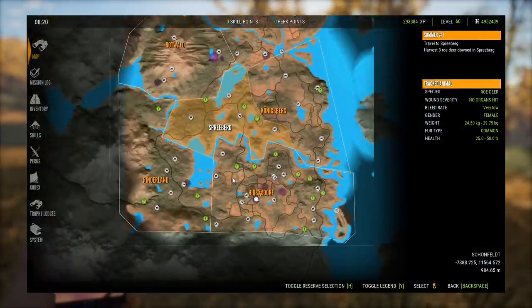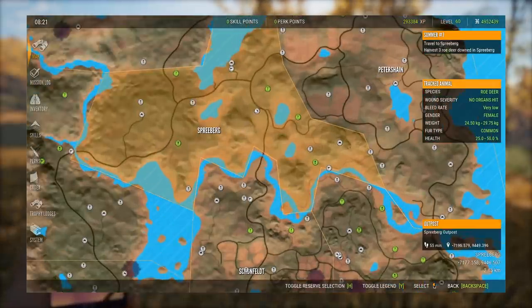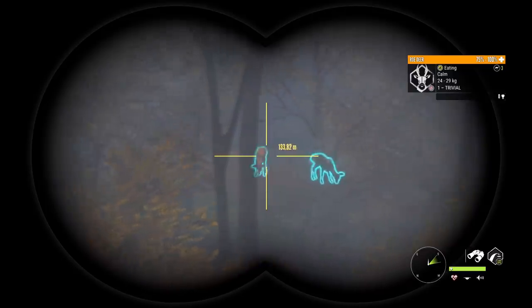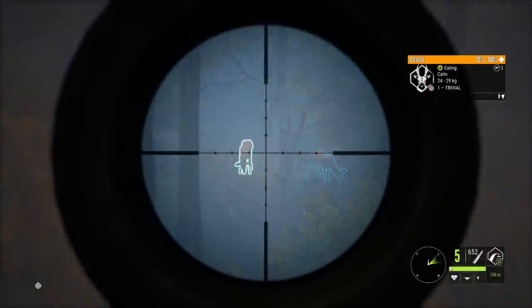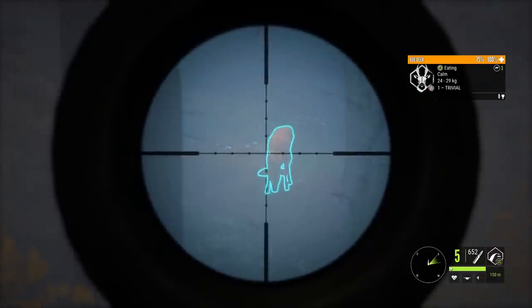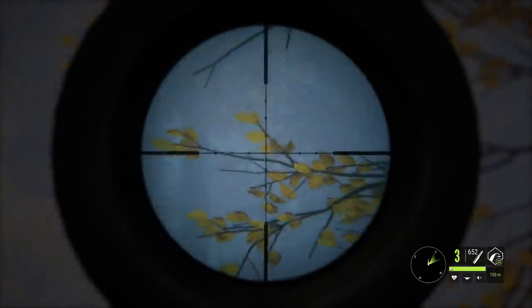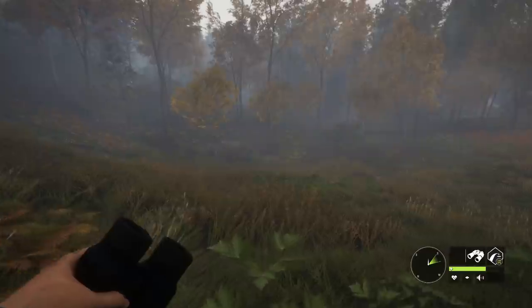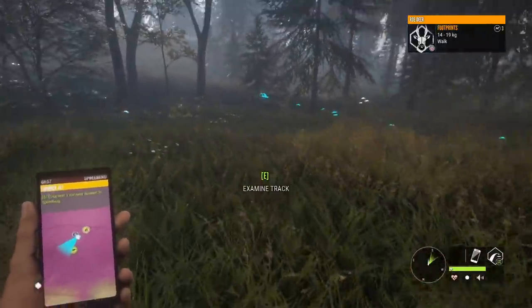The next mission is just harvest three roe deer, but in Spreebergs - an area I don't often hunt. I'm hoping to find some interesting things there. There are actually two different roe deer down there - we'll use the proper weapon even though we don't need to. With the .243 being as quick as it is, we should be able to get both. There's a buck there too - maybe we can get all three. It looks like we got lungs on both of them, no problem.